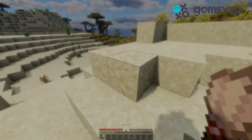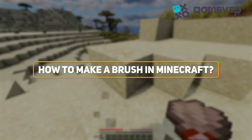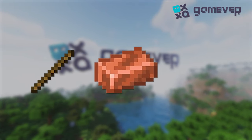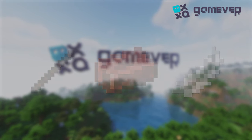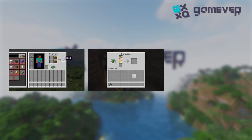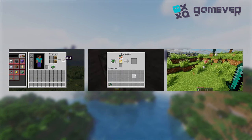Hey Minecraft builders, Gamever is here with a quick guide on how to craft a brush in Minecraft. To craft a brush you need one stick, one copper ingot, and one feather. Sticks are easy to craft from wooden planks, copper ingots are smelted from copper ore, and feathers are dropped by chickens.